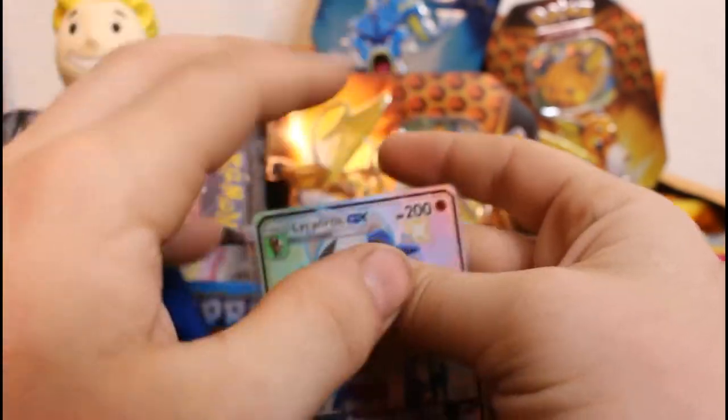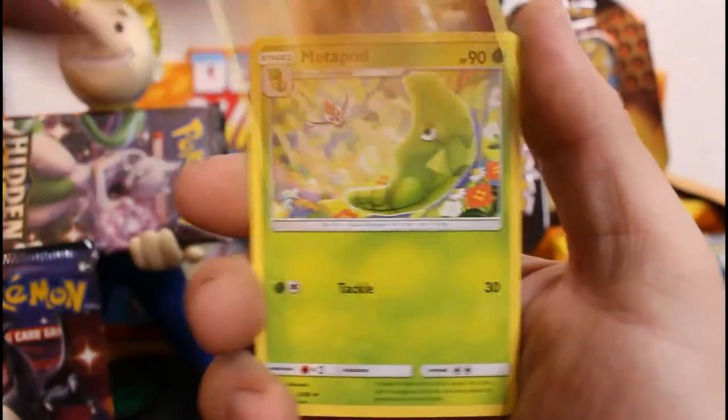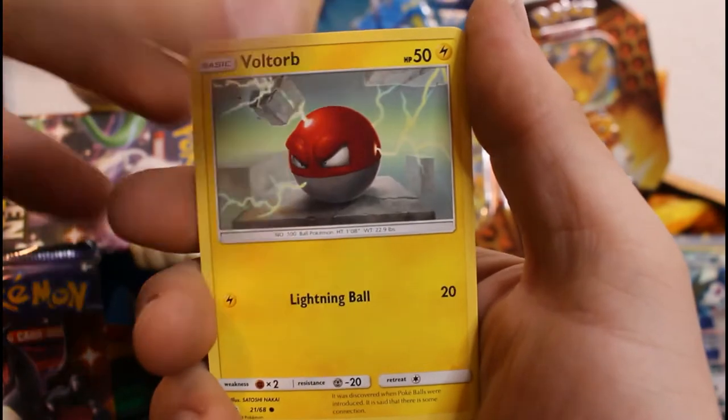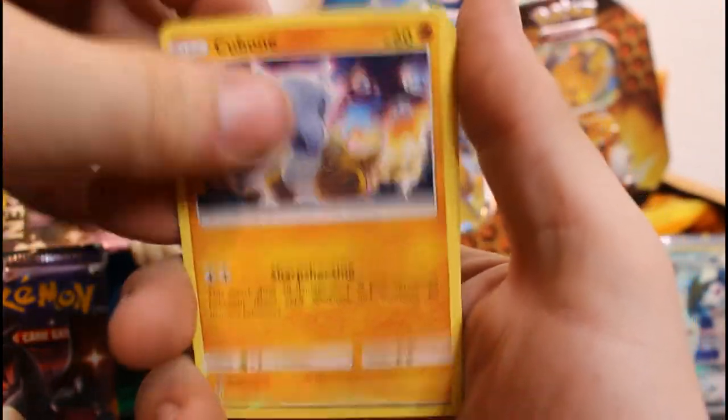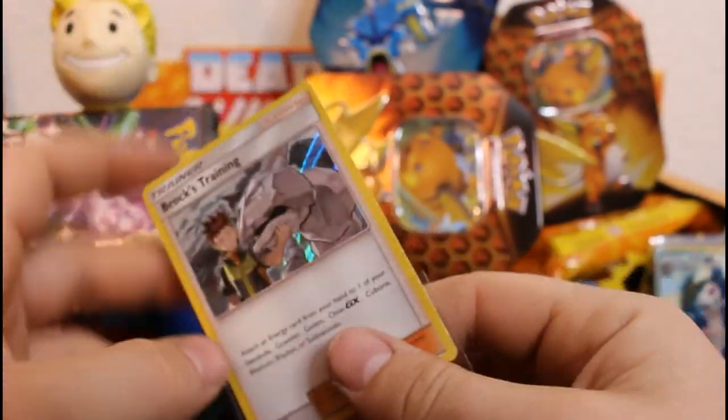Is it this set, guys, or am I just having the best luck of all time? Holy smokes. I think we have four more — let's see what happens. Code card. There's that Metapod — that's the first Metapod I saw, I wish I would have stopped and looked at that one. Charmeleon, Pikachu, Voltorb, Koffing, Cubone, Erica's Hospitality, and Brock's Training again. I'm still gonna sleeve that one up — I like how they're bringing back some cool stuff.